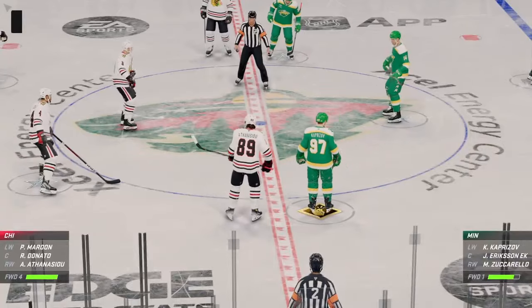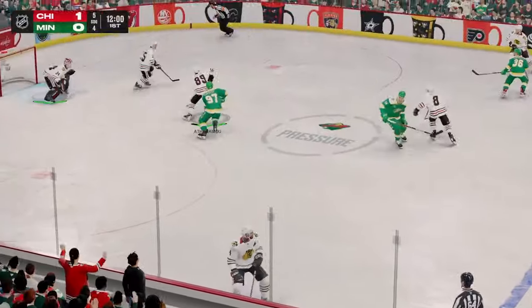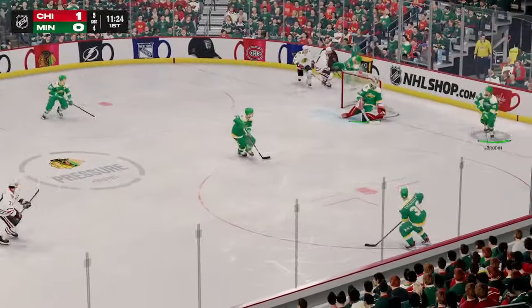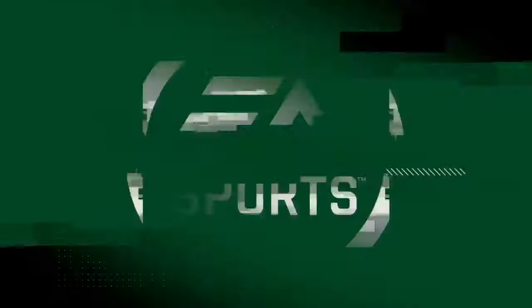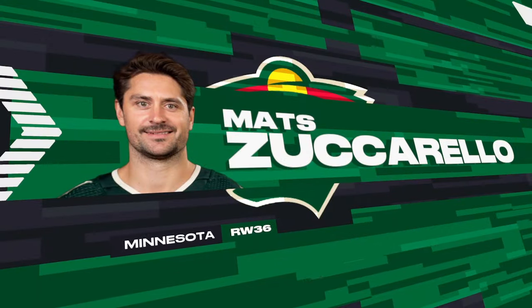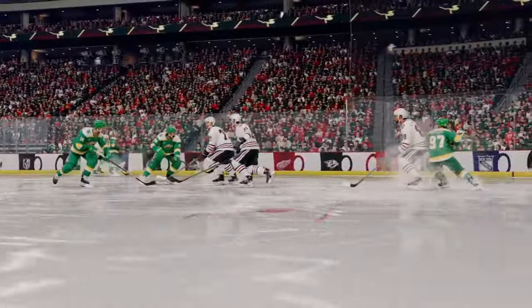The Blackhawks draw first blood here in period number one. It's been a bit of scrappy play going back and forth, but they get up by one. Chicago's got the puck in their own end — handles the pass! Poked away by Faber, dumps the puck in! And he takes the pass, directed over to Zuccarello — bodies it on net, scores! We're back to it! It's a hard game now. He's got such a silky set of hands, but he also has the patience to go along with it. He's able to deceive the goaltender and put it in the back of the net.